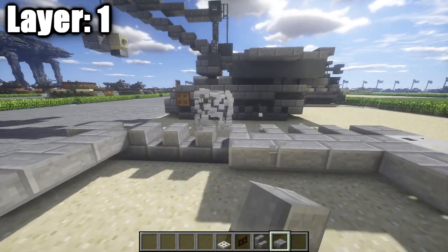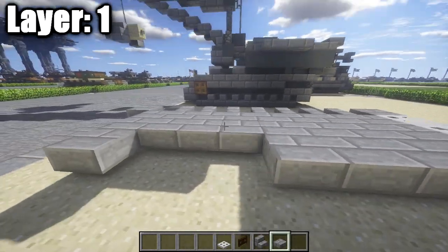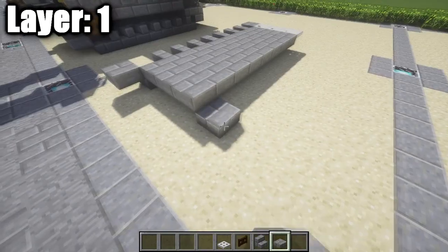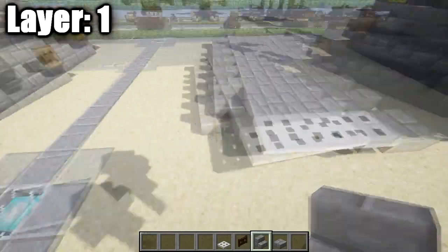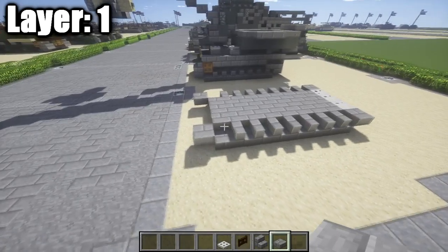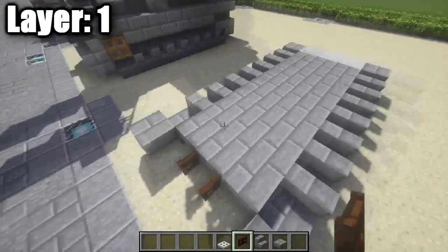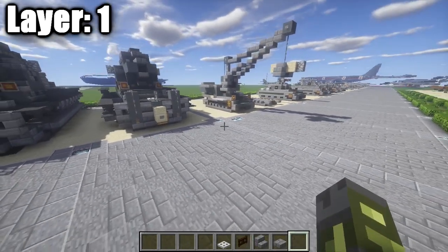Now we can go ahead and take our stone brick top slab and fill in this space down here — this is going to be the very bottom of the hull. If you plan on doing some kind of interior, that's going to be the very bottom of the tank you'll be able to work with. Over here on this side, just duplicate the same thing we did on the other side — stone brick stairs and stone brick top slabs. One last thing: place down a dark oak fence gate in the front center and open it up, just to add a little bit of extra detail to the front. With that, we can move on to Layer 2.